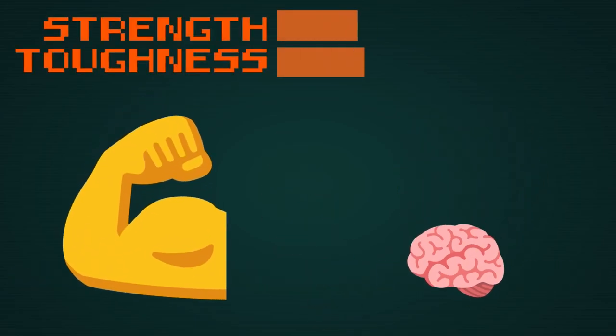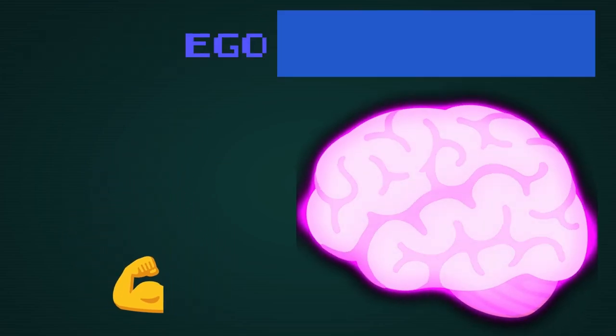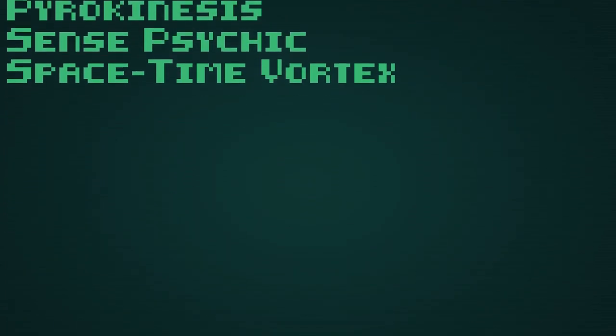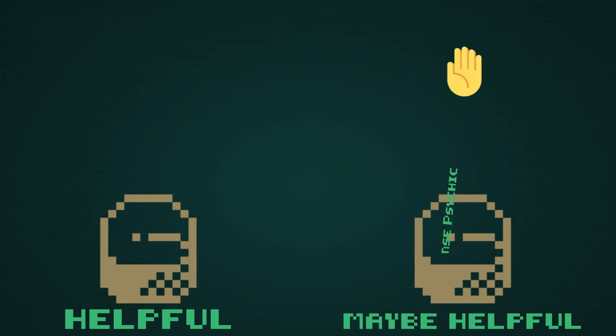If you're going high-strength toughness build and you want to build primarily physical mutations, a mental mutation can help, but don't plan for it to be what carries you. If you're putting a lot of points into ego to make that brain-busting god character, a physical mutation can help round things out, but won't close the gap that your missing strength makes.